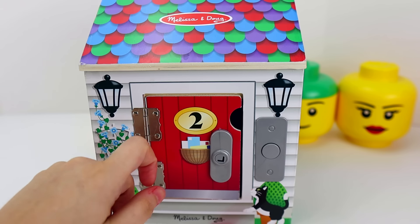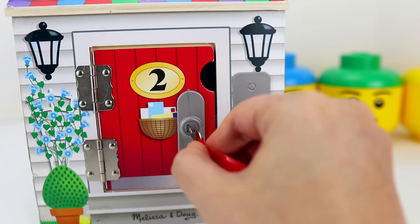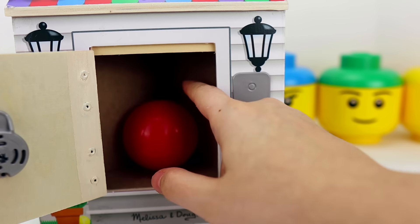No answer. Let's try knocking. I know — let's use our key with the number two on it and see what's inside. There's a red ball inside.